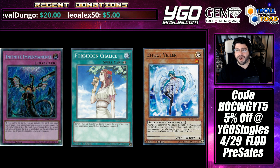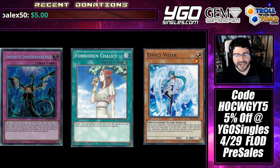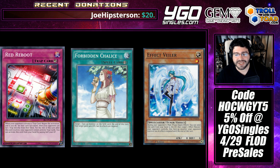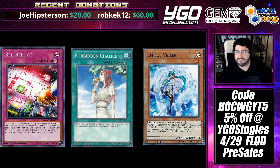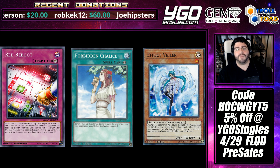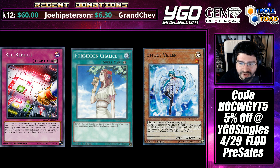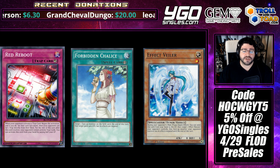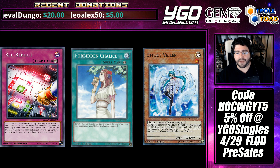There is a card — Red Reboot — that, if it were a Secret Rare, would have been very expensive. Out of all three of these cards, it actually only hits Impermanence. If we get into an OTK-heavy format, Red Reboot will prove itself over Impermanence, and that's where Chalice and Valor could shine. Impermanence, in a very OTK-heavy format, could get slapped down by Red Reboot and you can continue your OTK — or even FTK, dare I say it.